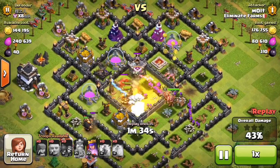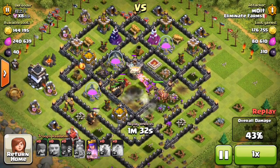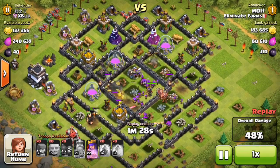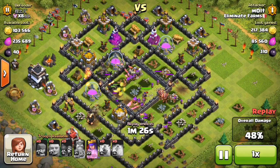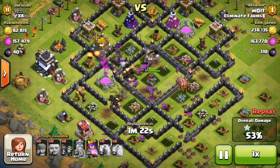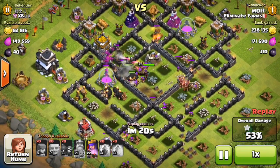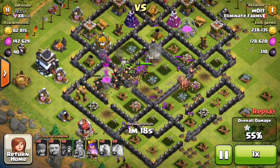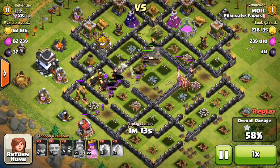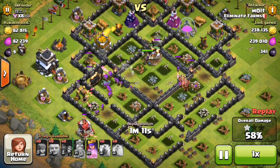Thankfully a lot of those giant bombs missed our archers because they are rolling in a pack, and honestly when archers are in a pack they do a ridiculous amount of damage — watch how fast that gold storage went down, it took like three seconds. We do have two groups of giants right now but they are about to group back up towards the top of the base, and once that wall breaks they decide to split up again.